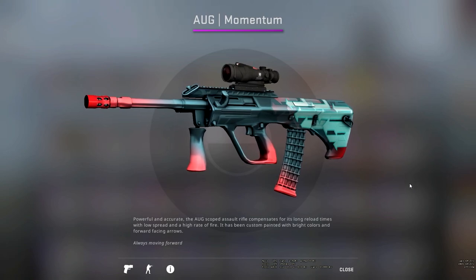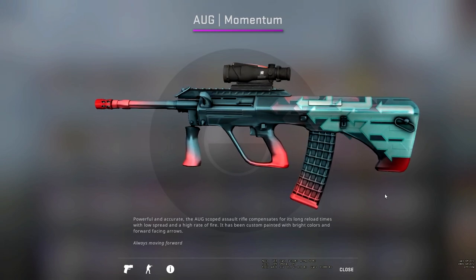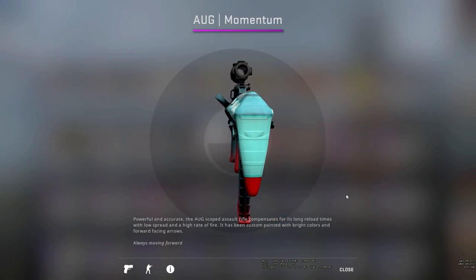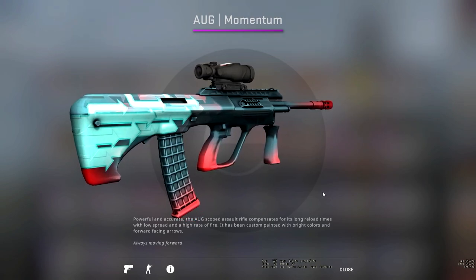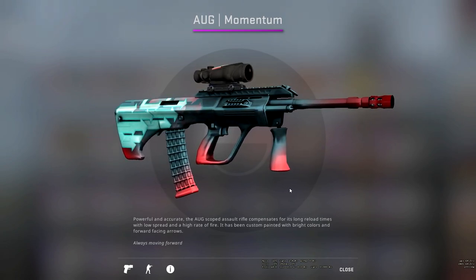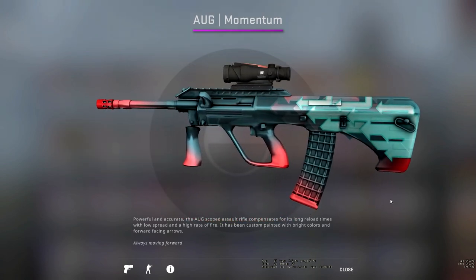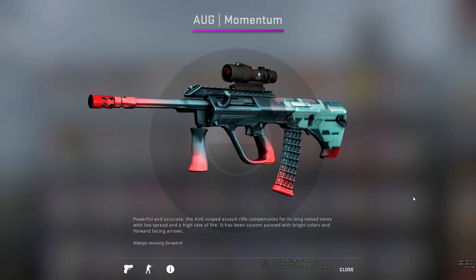Up next, we have the AUG Momentum. I really like this skin — it feels quite futuristic. It's got a red tip, the handles and the bottom of the mag are also a pinkish-red, and it fades into a dark blue. Around the back of the skin there are forward-facing arrows that gradually fade into a lighter blue and almost a red as well. I think the colours of this skin are fantastic. The design itself — I'm not too sure what the theme with the arrows is, but the colours themselves are fantastic. It's a very flashy, stand-out skin and it's definitely up there with my more preferred AUG skins.